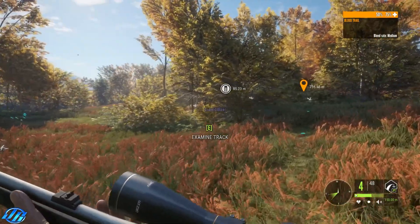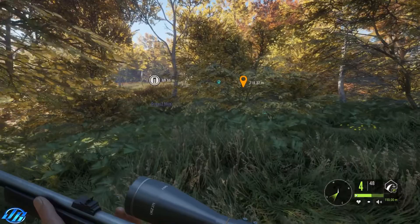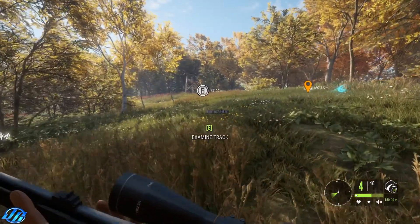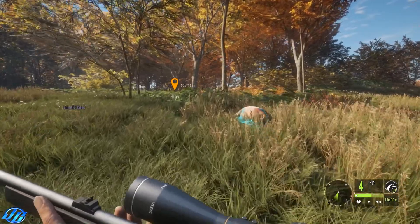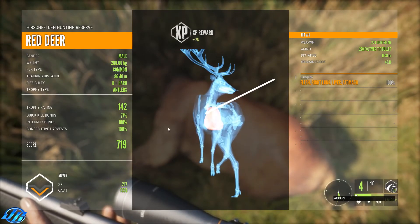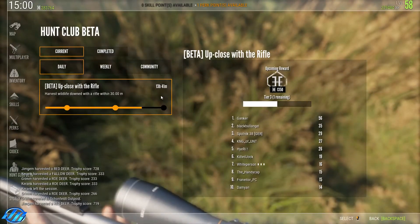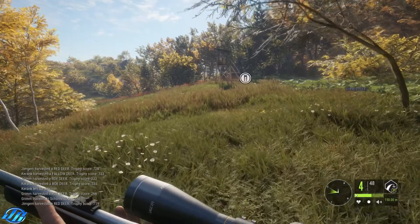That was a nice vital hit so I don't think he'll go very far — just up here. He was a silver: flesh, right lung, liver and stomach. Quick kill bonus was only 77%, 100% integrity, 100% consecutive harvest, and he was a trophy rating 142, score 719 — not bad. That should knock it up one more — yep, that's one more animal remaining, and that should finish my daily.